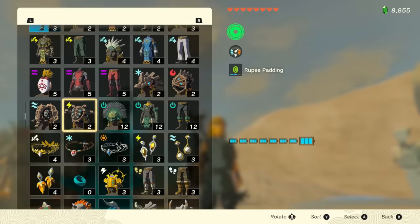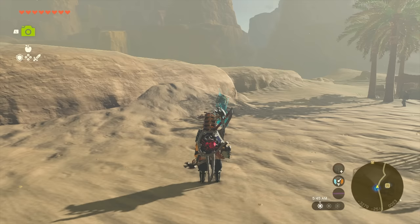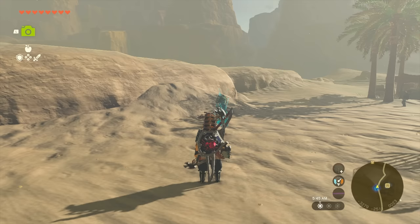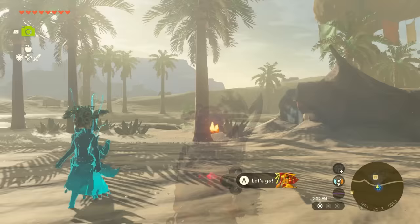This is Riju without the mask, and when you put on the helmet, this is what Riju looks like with the mask on. Pretty cool. While making this video, I just discovered that sages do not like to be zoomed in on — they will literally run away when you zoom in. That is insane. If you want to take a picture with them, well, that's a discovery.